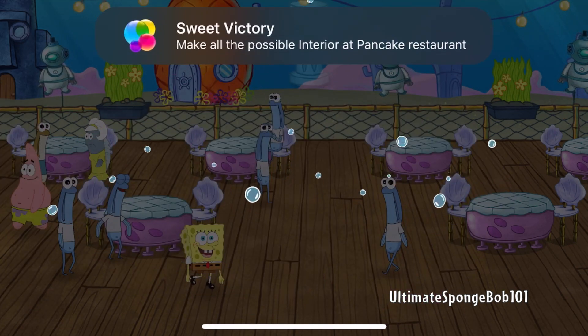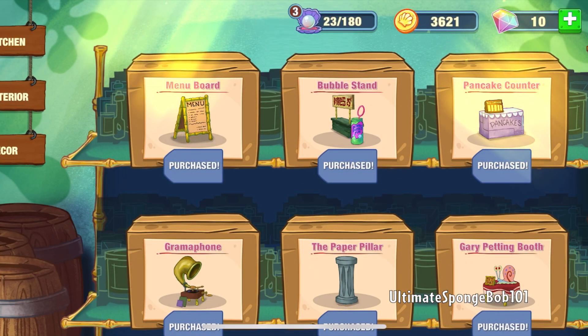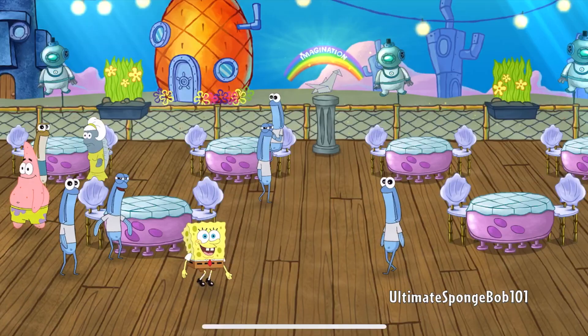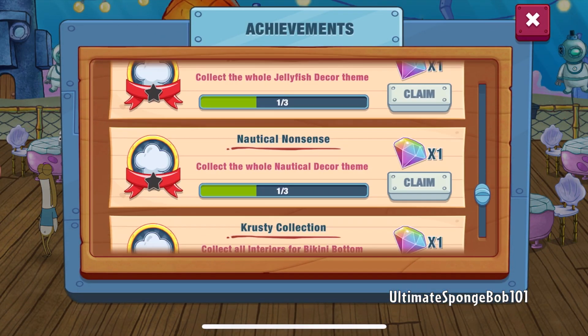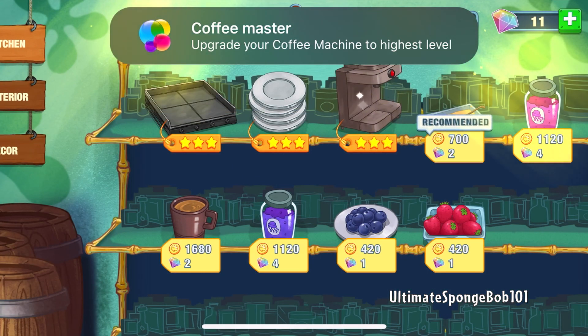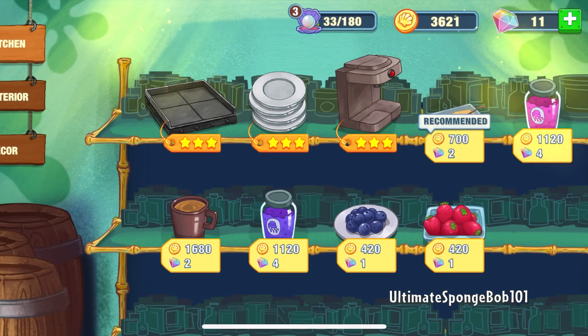We still have this delivery here. Sweet victory! Make all the possible interior upgrades at the pancake restaurant — oh yeah, look at that! Imagination! So that's the interior. Achievement completed — let's get that sweet victory. We also have a delivery with our new coffee machine. Coffee master: upgrade your coffee machine to the highest level. So we have the pancake griddle, the plates, and the coffee machines all at their highest level. All the other upgrades require gems and I'm saving up, because when we get to the Krusty Krab we'll probably need some of those.